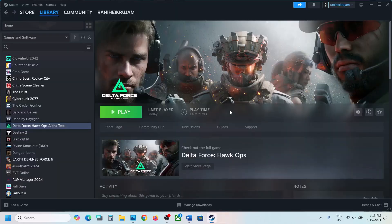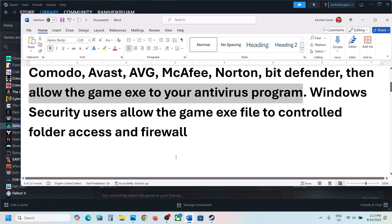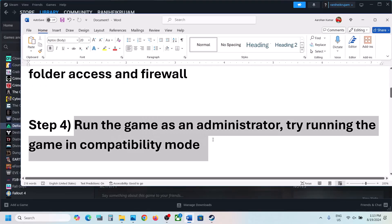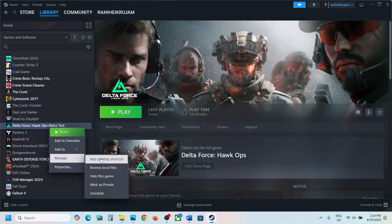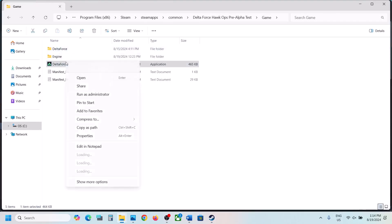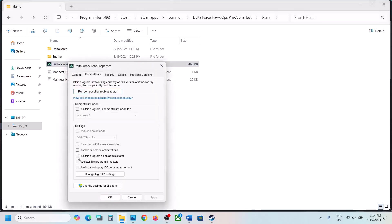The next step is to run the game as an administrator. Right-click on the game in Steam, select Manage, then Browse Local Files. Open the game folder, right-click on Delta Force Client, select Properties, go to the Compatibility tab, and put a check on 'Run this program as an administrator'. Hit Apply and click OK.